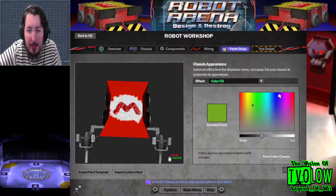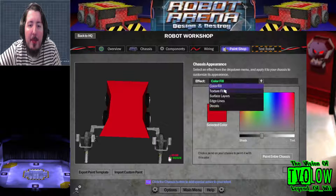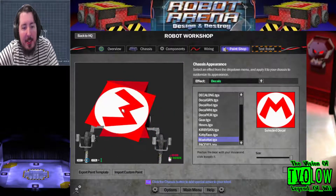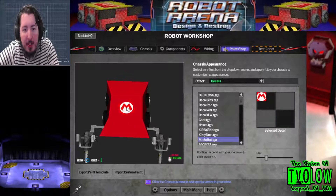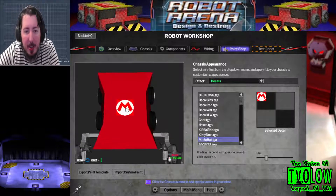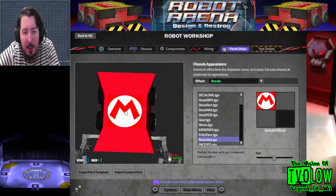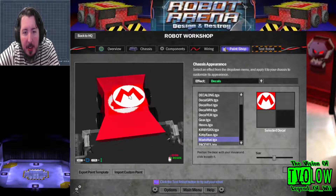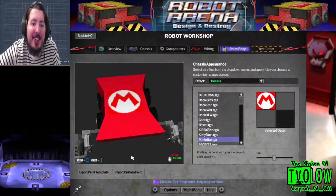Let's color fill the entire robot. Now we can apply it — Mario's hat. Just shrink it and move it. Zoom in a bit. And there you have it — it looks like Mario right there. There we go! And look at that — you got the M line there! Cool, huh?